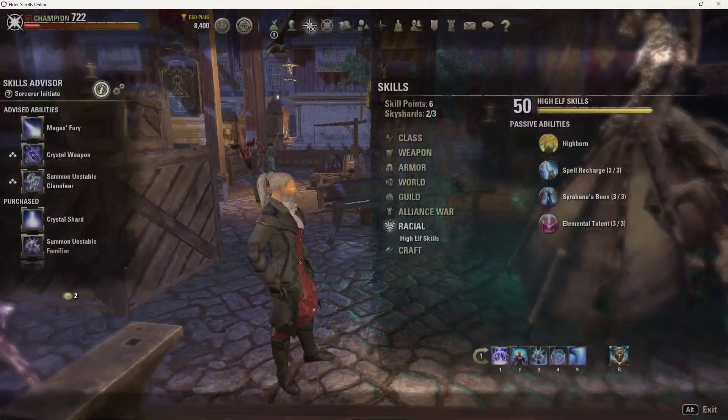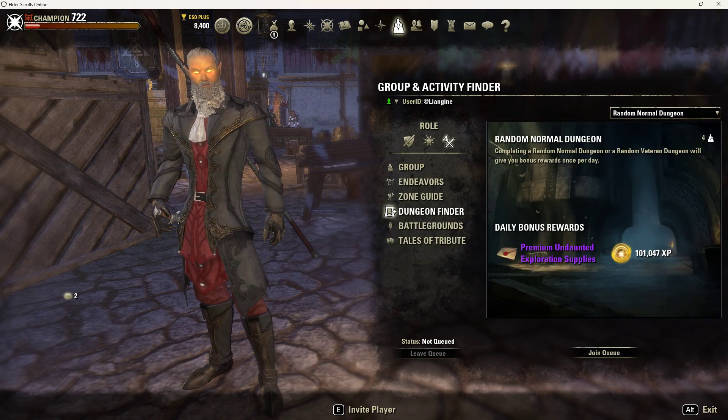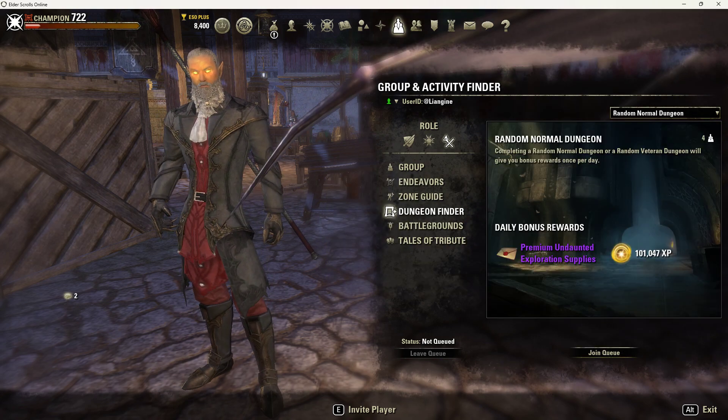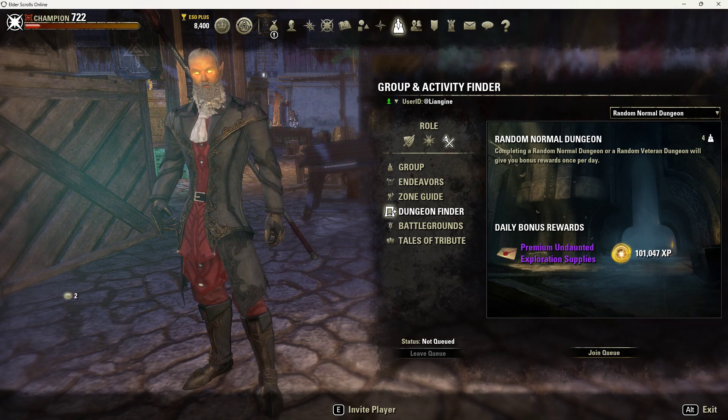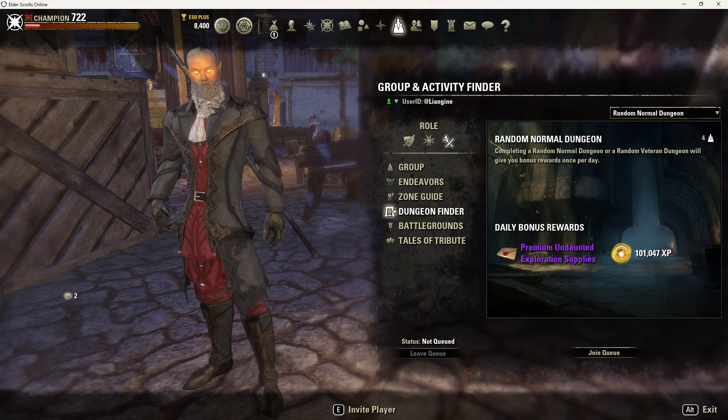The next thing is the group function. Make sure you're queued up for random dungeons — it's a great way to get EXP. You get a daily bonus, a bunch of bonus EXP, and it's just a great way to level while you're questing.